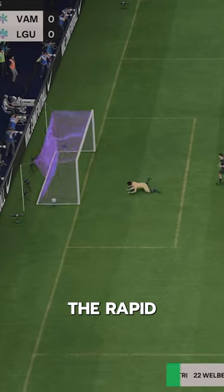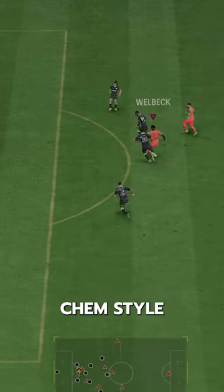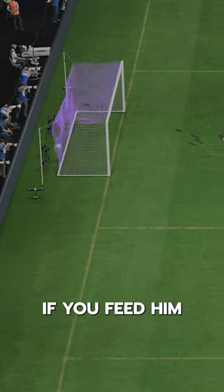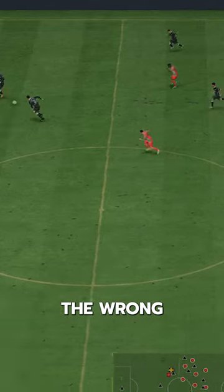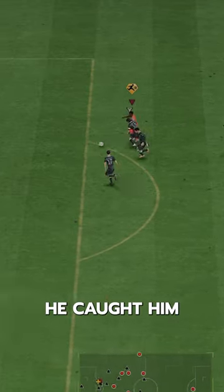Welbeck has the Rapid Plus playstyle along with Quick Step, and the Marksman chem style makes him controlled lengthy — so his pace is what you need to abuse. If you feed him the ball and he catches the defender on the wrong side, he's gone. He was even cooking Van Dijk when he caught him wrong-footed.